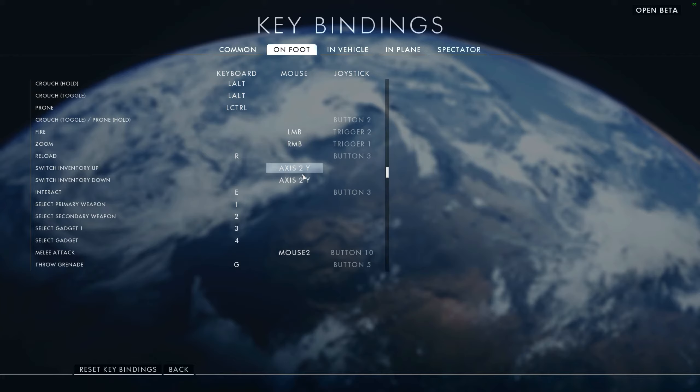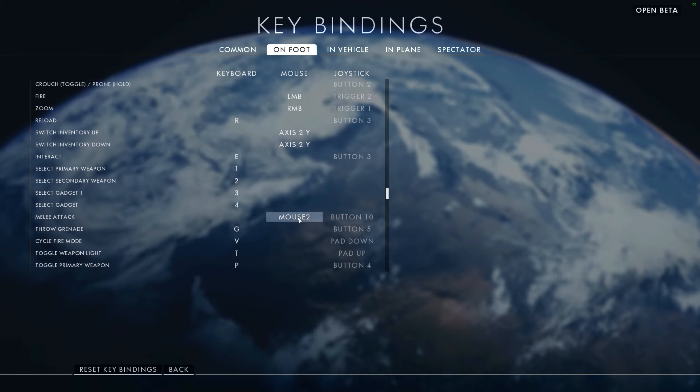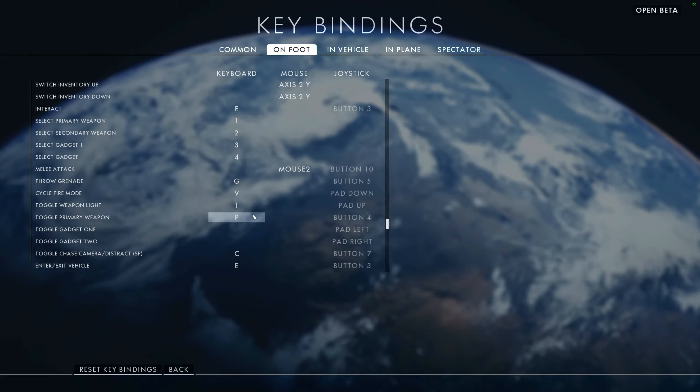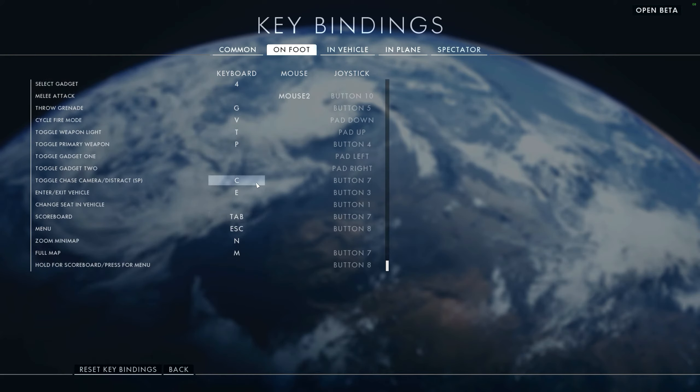Switch inventory up and down is your scroll wheel. Interact is for getting in and out of vehicles or picking items up. You have select primary weapon, secondary weapon, gadget one, gadget two. Melee attack I've already bound to clicking down on the scroll wheel. Grenade I left as is. Cycle fire mode is V - you can go from single fire to automatic. Toggle primary weapon I've bound to my left mouse button by my thumb for quick switches. You also have vehicle controls, plane controls, and even spectator controls in the beta.